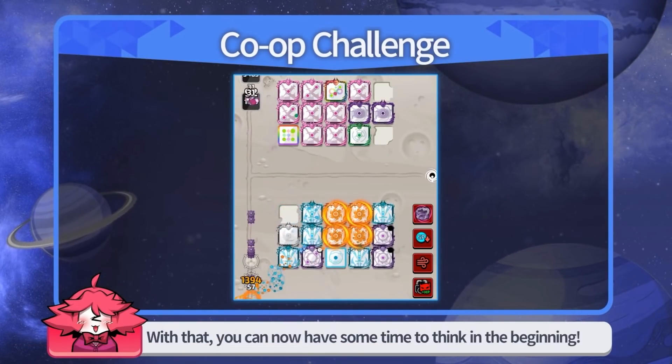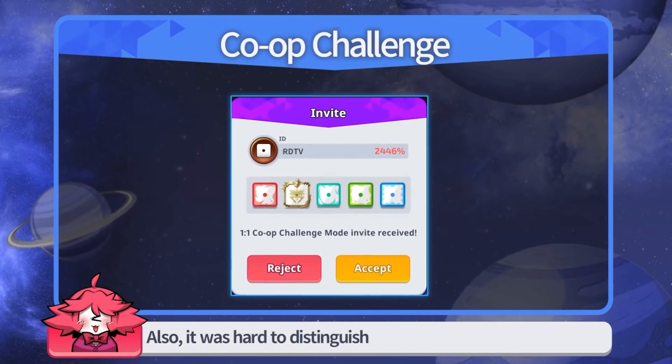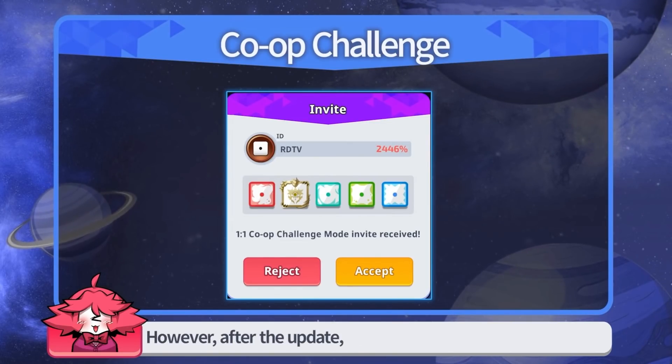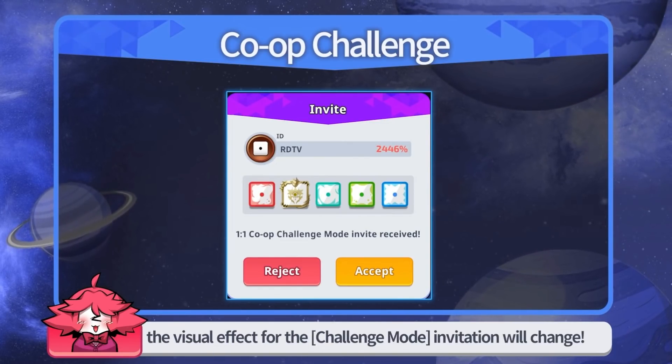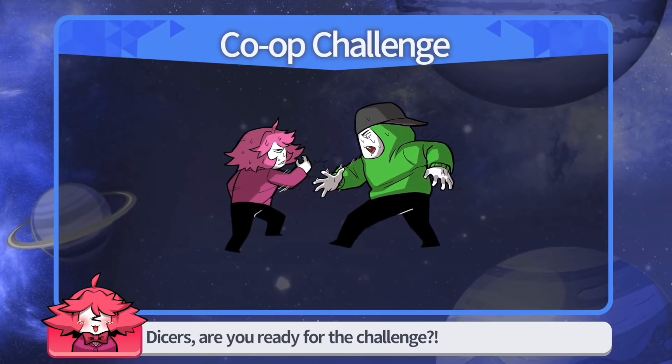The co-op invitation type from the global chat — after the update, the visual effect for the challenge mode invitation will change. Dicers, are you ready for the challenge?